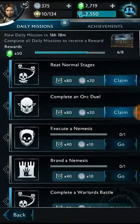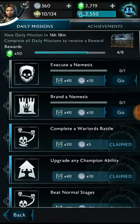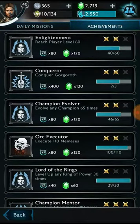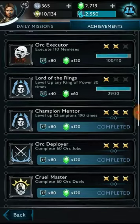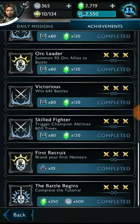The last way to get gems is through the daily missions and achievements. Every time you complete your daily missions you get 50 gems — that's 50 gems a day guaranteed. Then there are achievements, which come in three stars: the first star gets you 30 gems, the second star gets you 60 gems, and the third and final star gets you 120 gems.